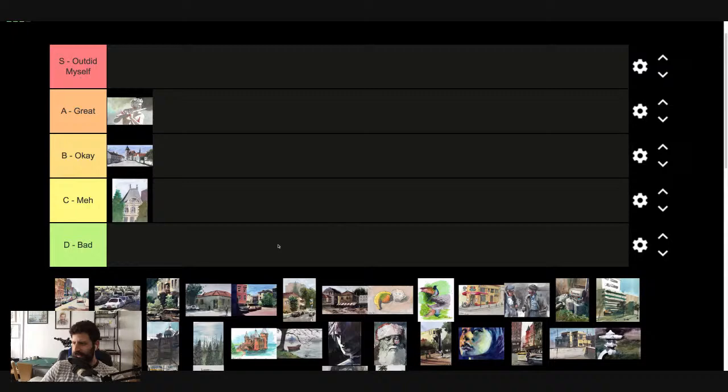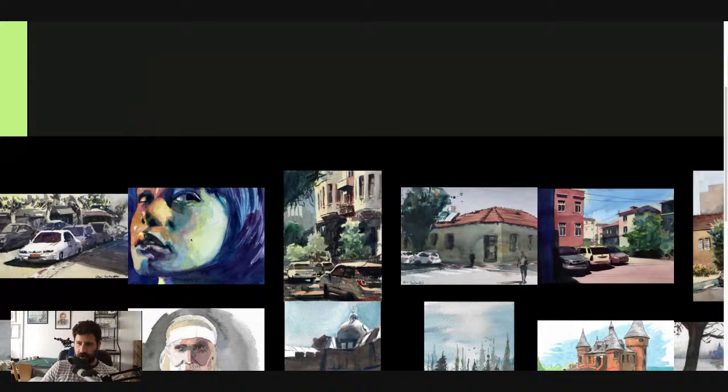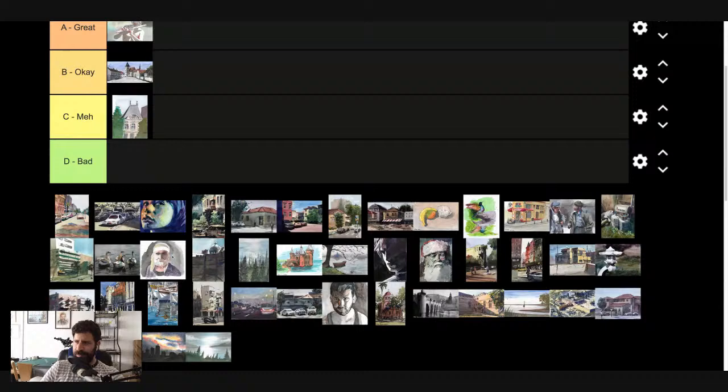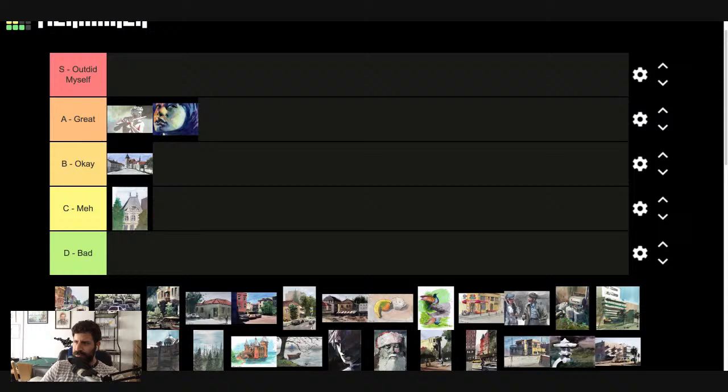Let's look at this portrait. If you've gone through my portraits course on Udemy, that's the painting — that's when I started to really enjoy colors. I have a special place in my heart for this one. The technique is pretty good — it could be better, the flow could definitely be better — but the overall message works really well and I love how I arranged the colors. I'll put it in great for now.